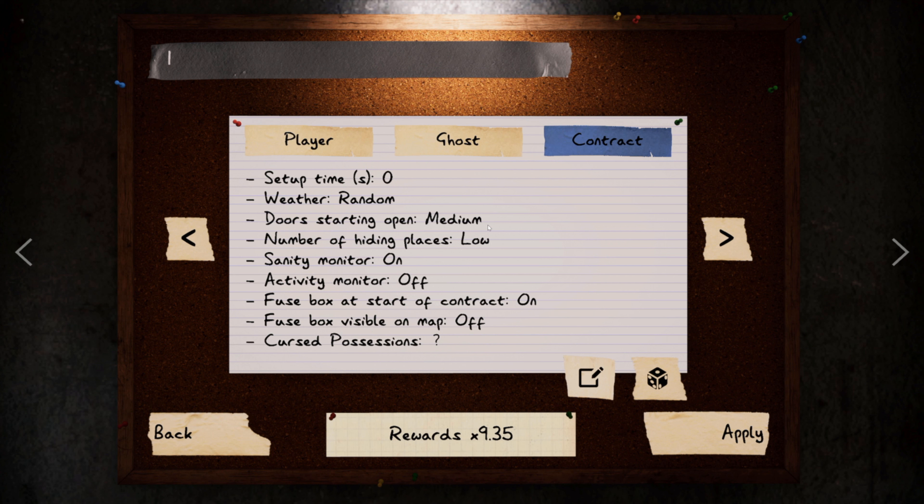Weather I keep at random — you do get more money for heavy rain but after a while that gets irritating, so random keeps things interesting. Keep the door starting state on medium — you get the same money as high but at least not every single door is open. Number of hiding places you're going to keep low. If you're in a situation with no hiding spaces, I usually make it hunt once and then get out, depending on the ghost type.